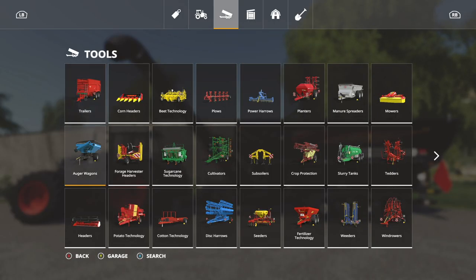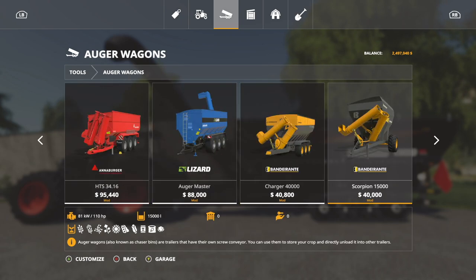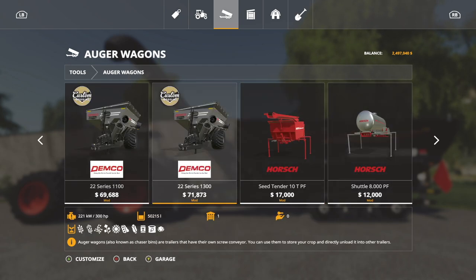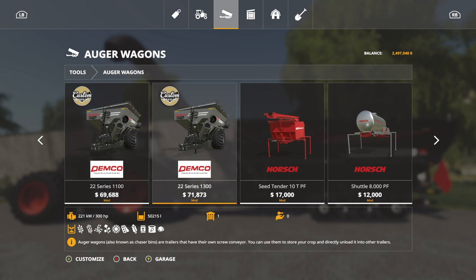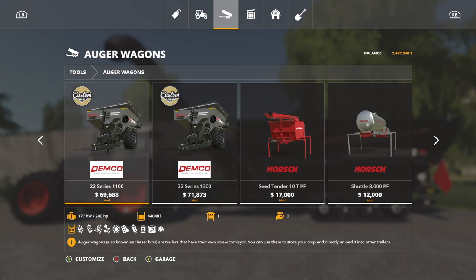First off, you'll want to know where to find this. Go into Tools, then Auger Wagons, and you'll find it there — the Dimco 22 Series. You have the 1100 and the 1300. These hold all of your standard auger wagon crops. The 1100 holds 44,048 liters and the 1300 holds 50,215 liters. Larger versions — the 17 and the 22 — are coming in the future. Both require 300 horsepower and recommend 240 horsepower.